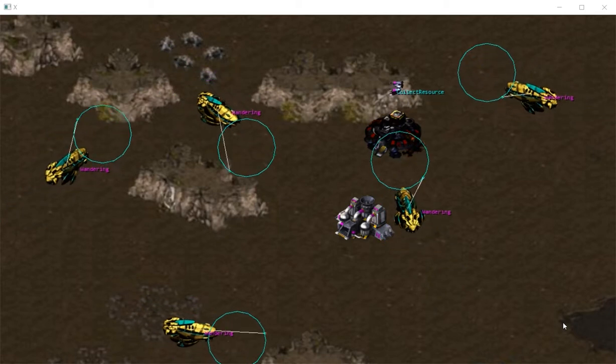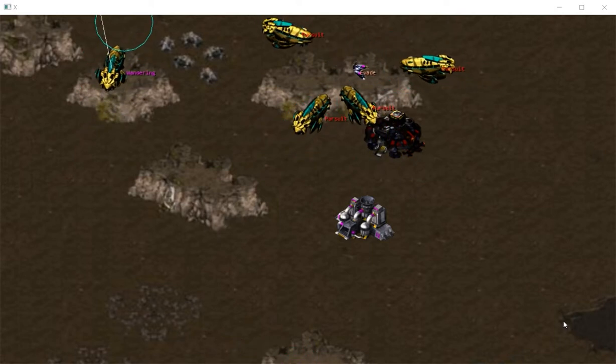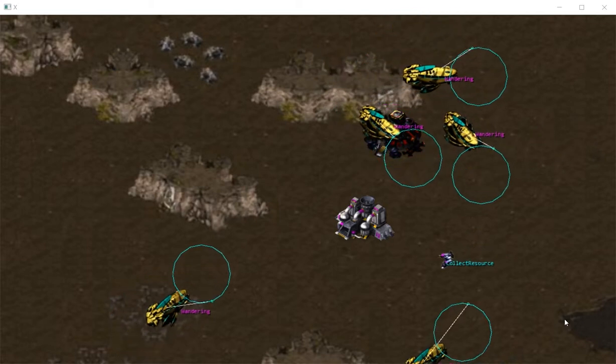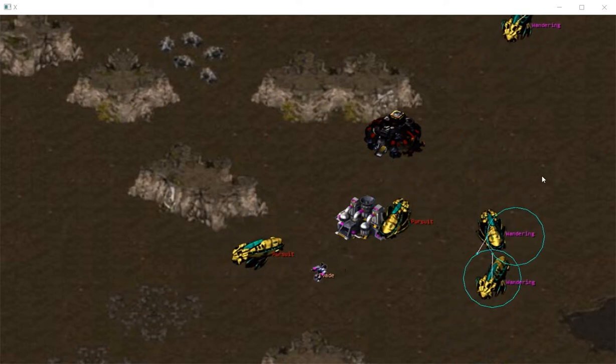The default state of the SCV travels between the refinery and base to transport resources. The carrier wanders around and scans for targets. If the SCV enters the detection range of a carrier, the carrier will enter the pursuit state and chase after the SCV.